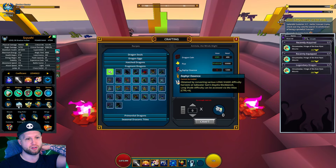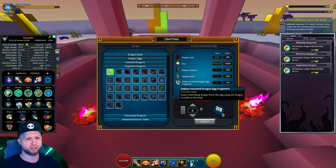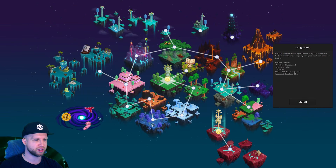Then we've got this arrow dragon — it requires zephyr essence, depths sand, another fragment that doesn't say anything, and 400 dragon coins for no reason once again.